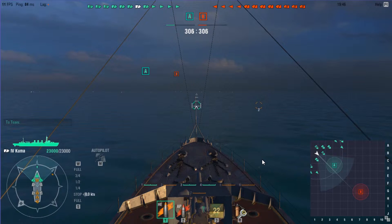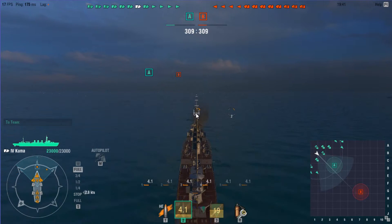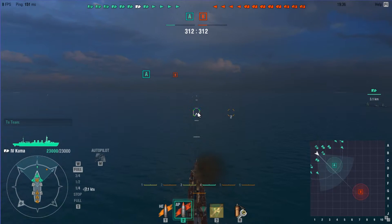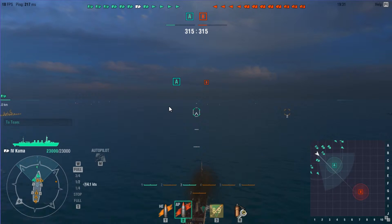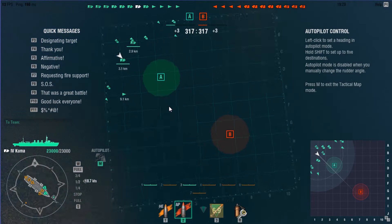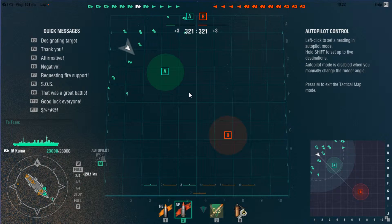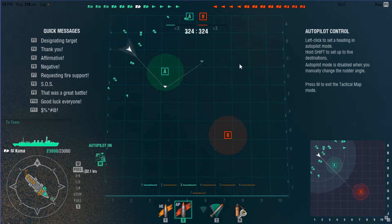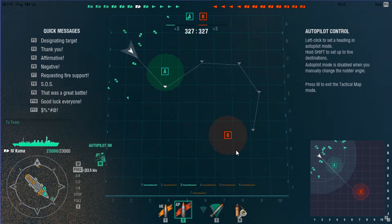I'm demonstrating a Kuma Japanese cruiser at the moment. It's interesting how the guns are laid out — it's like the Clemson American cruiser at level 4, I think it was level 4 from memory. It's got two lots of torpedo tubes on each side of the ship, and this is an open ocean map. I sort of like hiding behind stuff myself, but you do what you got to do.